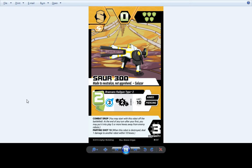Soar 300 finally got updated art — he no longer has blue stripes, he has yellow stripes. With a lot of the new faction-locked robots I updated their art to reflect they're faction-locked, so I stuck the Sector Authority logo on his shoulder there. Other than that, mechanically he hasn't changed from the current version.